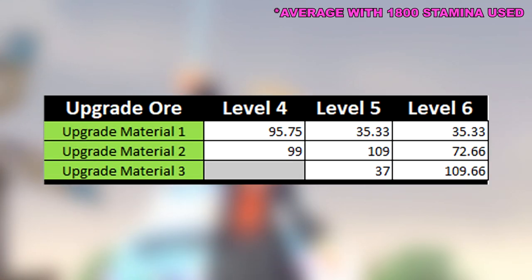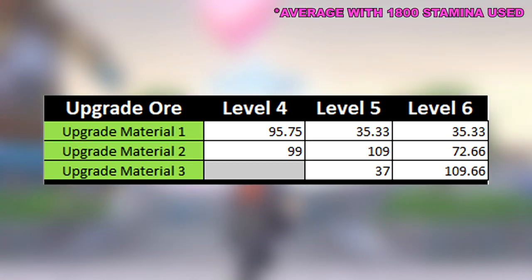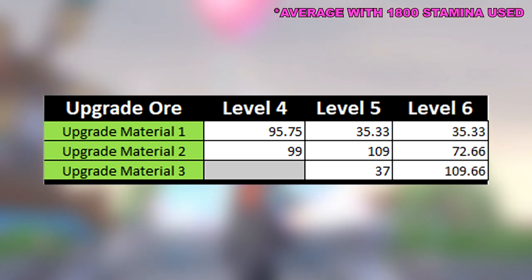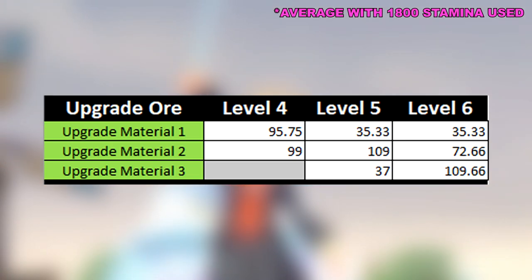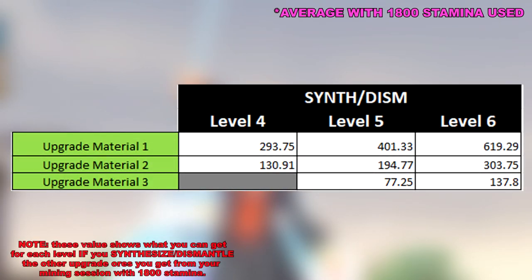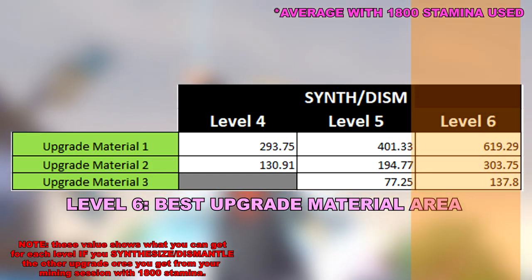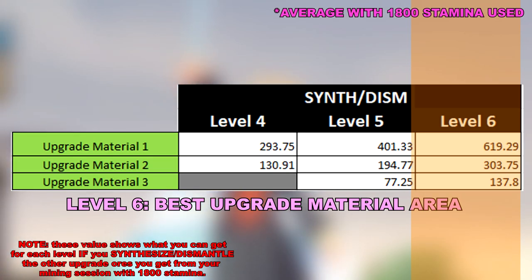Upgrade ores are the majority of what you get regardless of what level you mine. Looking at the values, you can see how each level increases the number of higher level ores compared to the lower ones. This isn't as situational as the others, as this type of ore is very straightforward due to the synthesize and dismantle options. I've made another table showing the total upgrade ores you can get for each level if you synthesize or dismantle the other upgrade ores you get. And the level 6 area, hands down, is the best place to get your upgrade materials.